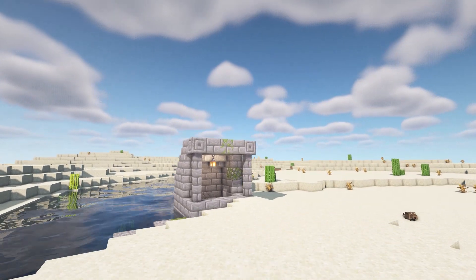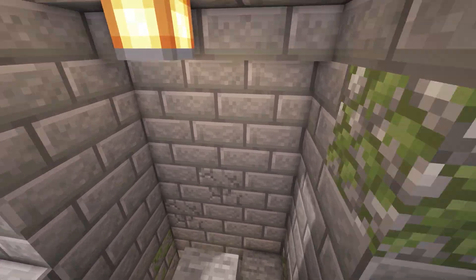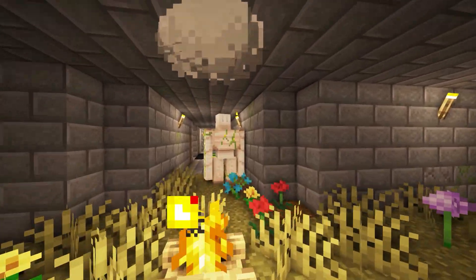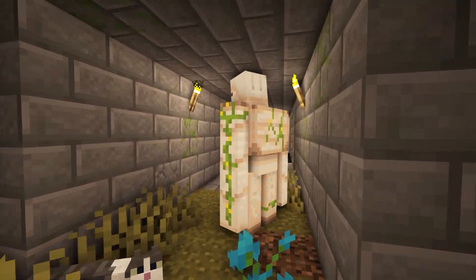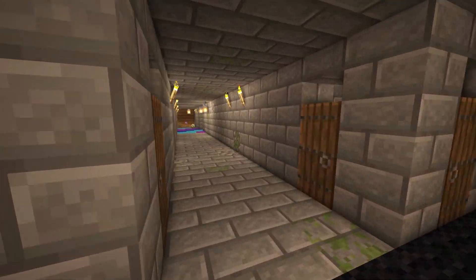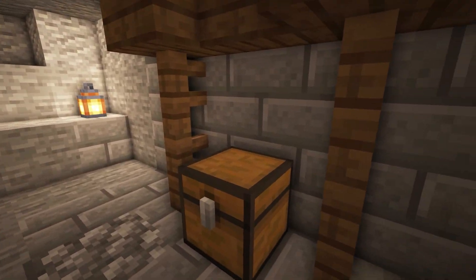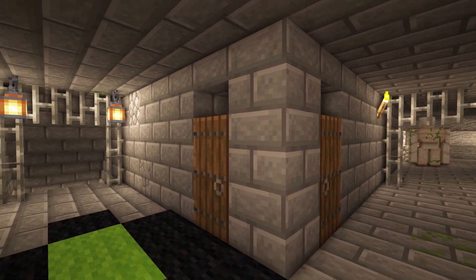Next we have Stone Home, which adds underground cave villagers to the game. There are iron golems, villagers, different sections where you can trade, a little kitty cat, small houses, and a chest room. The loot isn't that great in this one, but it might be better for you.